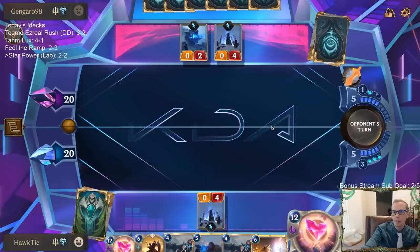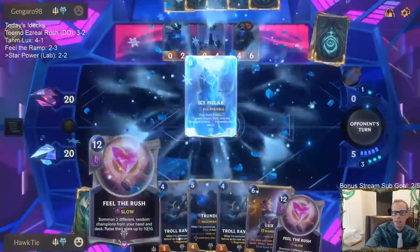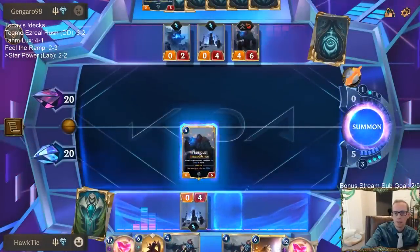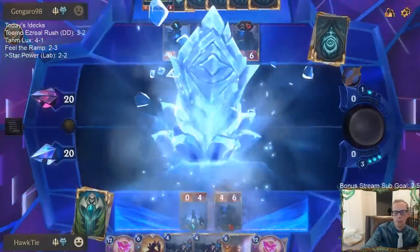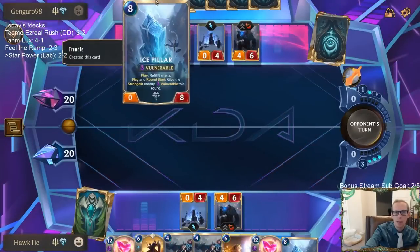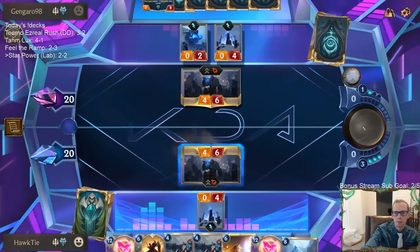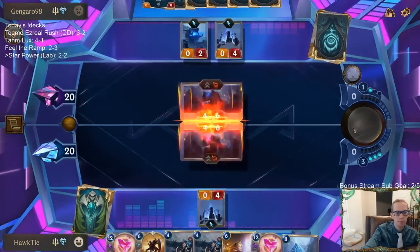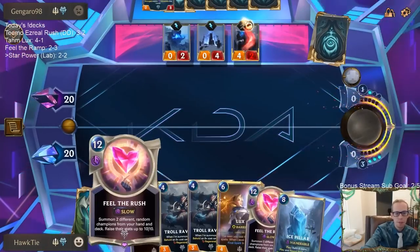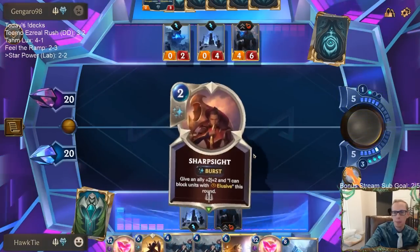They don't have a thing that costs eight or more, so they're not getting any extra mana gem from this. They mulliganed away their Feel the Rush — had it in their opener and didn't want it. Now they have the Ice Pillar so they'll be ramping, but they don't have Feel the Rush at least right now. They can draw it by the time they need to play it.